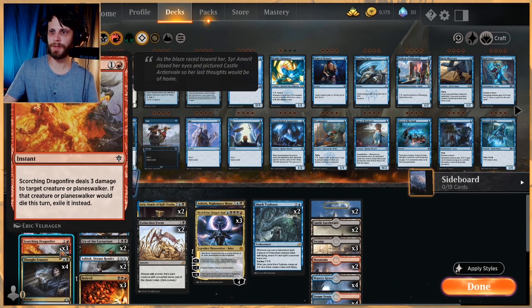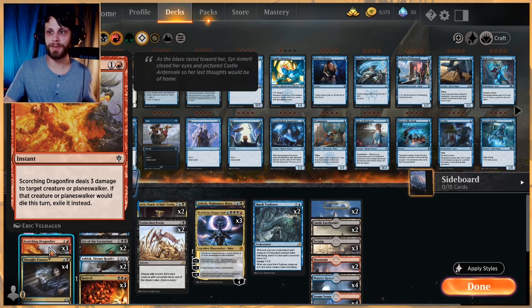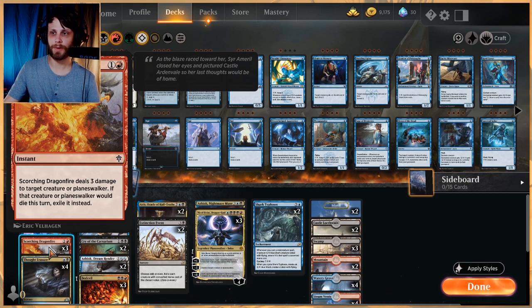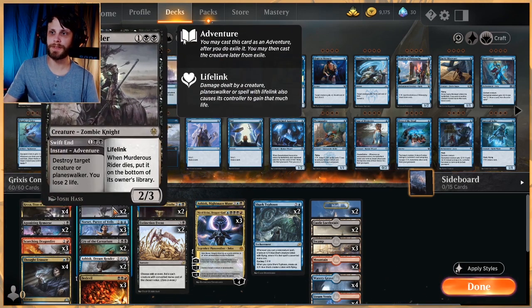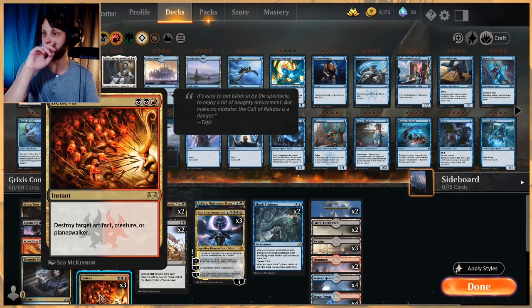As far as removal goes, we have Scorching Dragonfire as a way to burn out creatures or planeswalkers. What's nice is it exiles the target if it dies, which I think is really important — it's a great way to deal with Teferis especially after they bounce something. We also have two Murderous Riders, a great way to deal with creatures or planeswalkers. You do lose two life, but it can come down as a 2/3 later on and be a threat on its own.